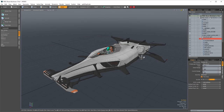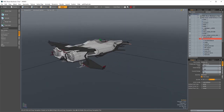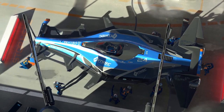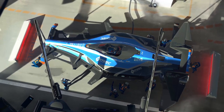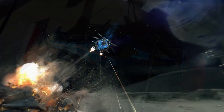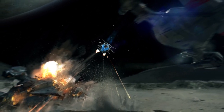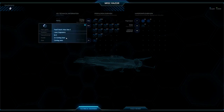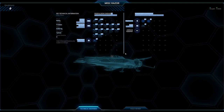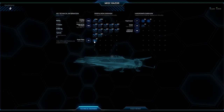Unlike MISC's standard line of commercial freighters, explorers and science vessels, the Razor was not constructed for a working pilot. Instead, it was designed for a singular purpose: to place in the 2947 Murray Cup. Years of advanced aerospace design consultation with Xi'an engineers and thousands of test flights have produced a racing ship that burns faster for longer. Previous Star Citizen racing ships — the Mustang Gamma and the 350R — were designed with more of a dual role in mind or as adaptations of existing ships.